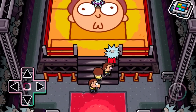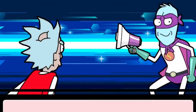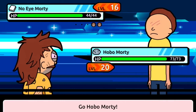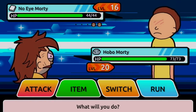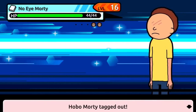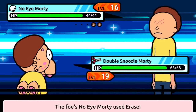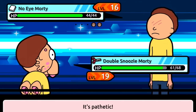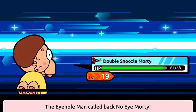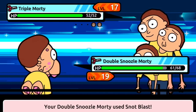I didn't really look — it's No I Morty. He is a paper type, so that means we want to take out a scissors type right away. I need to look right when they do that little transition when you first enter the next trainer arena. I need to look who's behind the trainer so I know what type that morty is and can adjust accordingly.